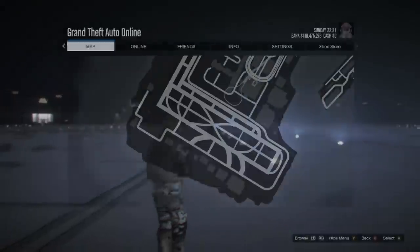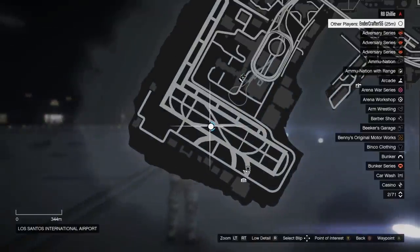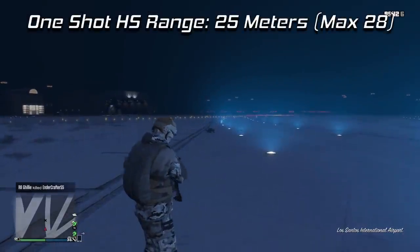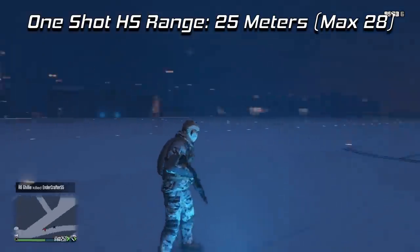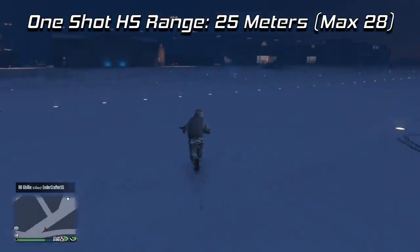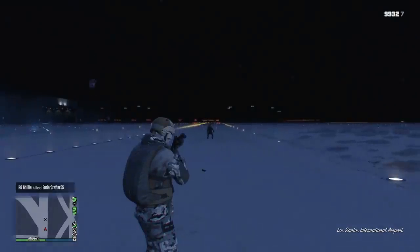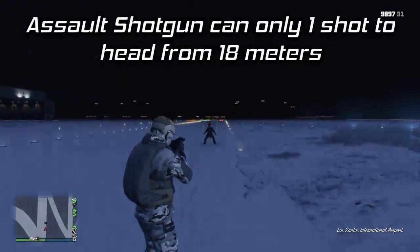Now let's look at the one-shot headshot range. The Combat Shotgun has a very good one-shot headshot range — I was able to one-shot my friend Endercrafter to the head consistently at 25 meters, and the max range I was able to one-shot him was 28 meters, which is farther than some assault rifles. That 28 meters won't be the norm — that's when you get lucky and all the pellets line up perfectly. The Pump Shotgun shares the same stats, also capable of one-shotting to the head at around 25 meters, but the Assault Shotgun was only able to one-shot to the head consistently at 18 meters.